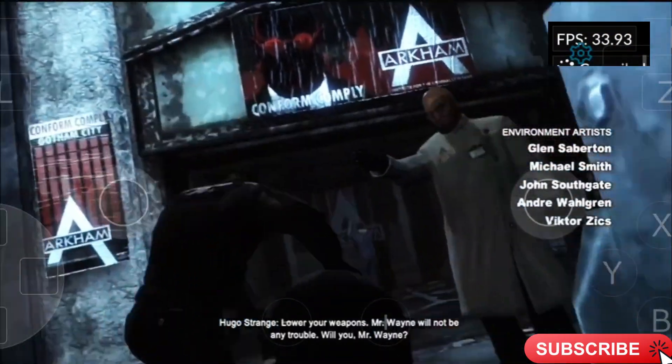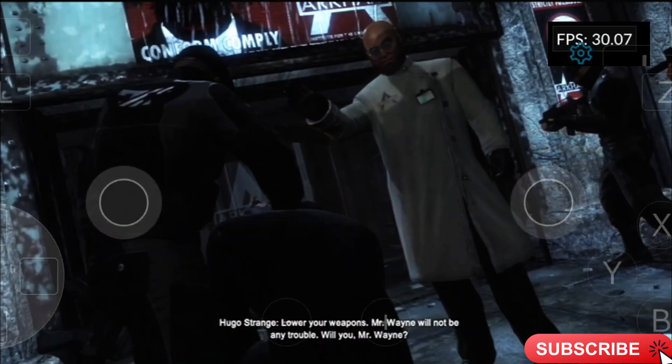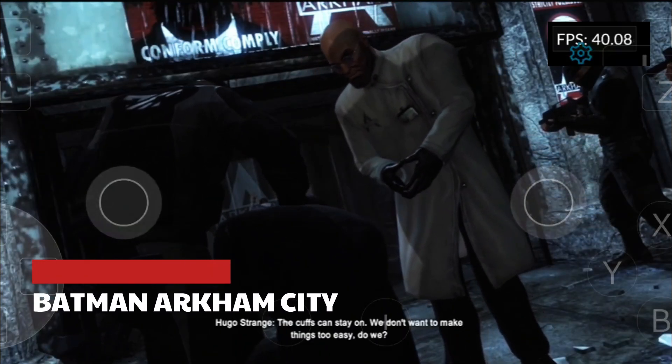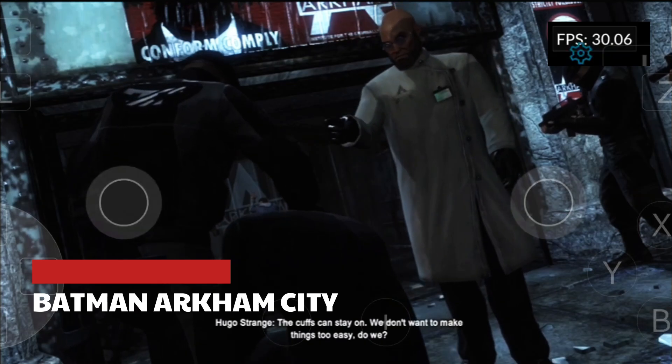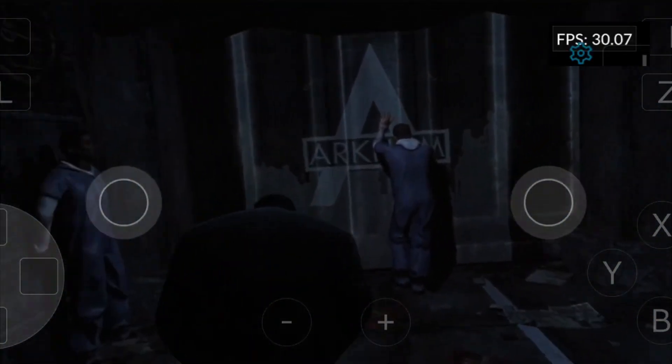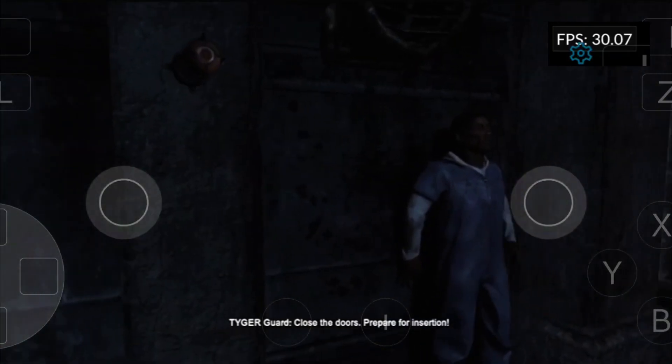Lower your weapons. Mr. Wayne will not be any trouble. The cuffs can stay on. We don't want to make things too easy, do we? Close the doors. Prepare for incision.